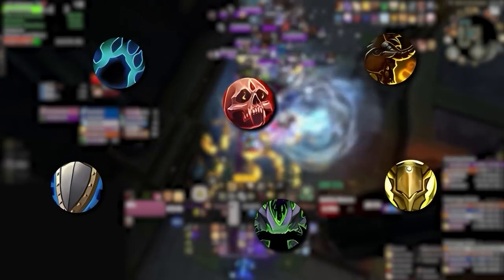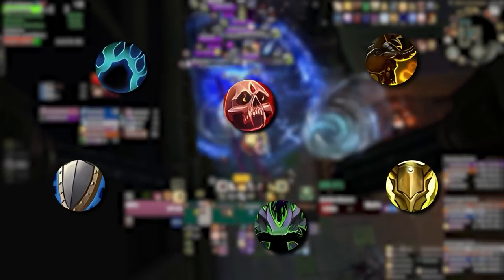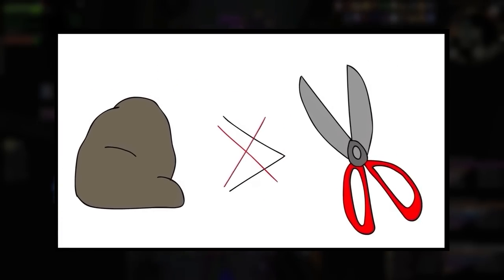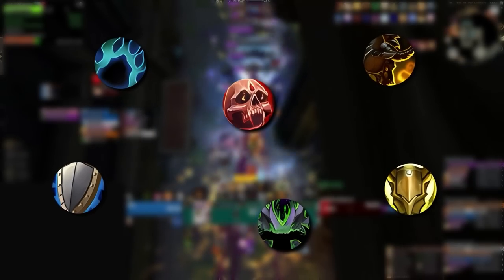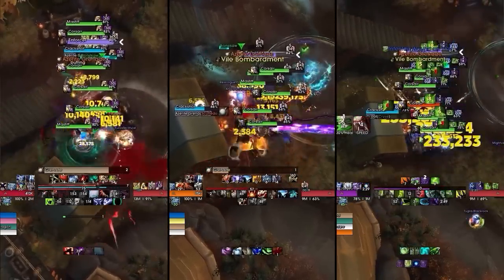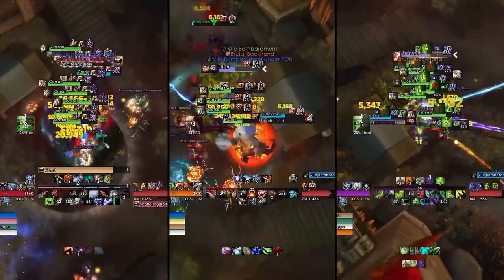The first thing we need to understand is that not all tanks are created equal. It's kind of like Pokemon types — each tank has its own set of strengths and weaknesses to different forms of damage. Knowing where each tank excels and struggles is crucial for playing smarter, especially in higher keys. If you don't know how each tank works, there's a higher chance of making healing mistakes. So let's go over each tank one by one so we know how to adjust our playstyle.